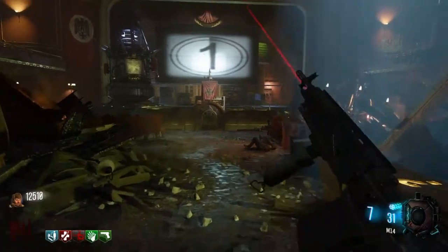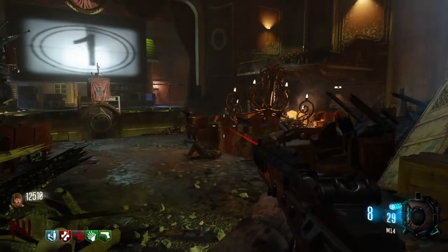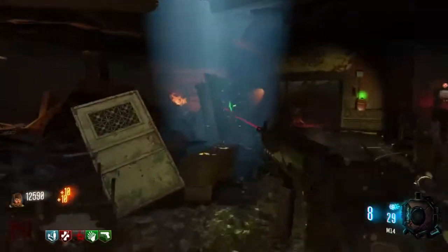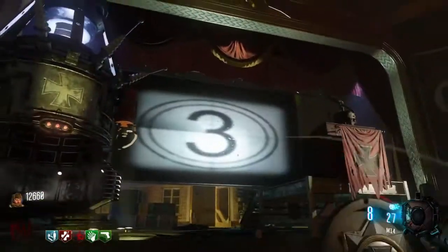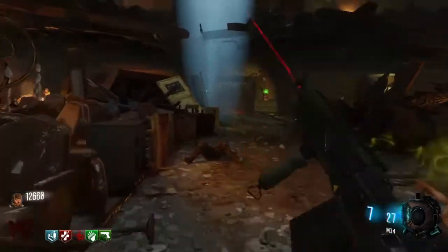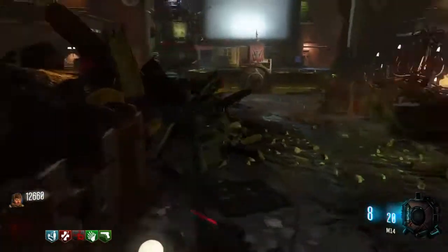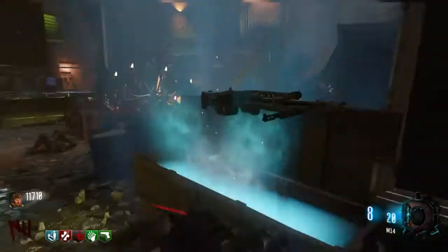Today I'm going to show you how to get the free Ray Gun. It's pretty easy and simple. First thing, throw these out first. You want to hit the box — make sure you hit these two question marks three times each. Then you want to hit the box, let it spin, and then you get the Gorgon.